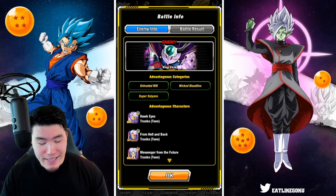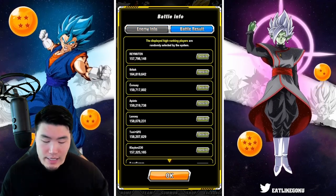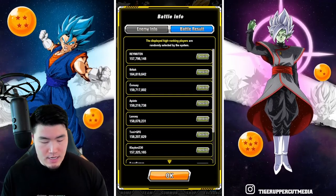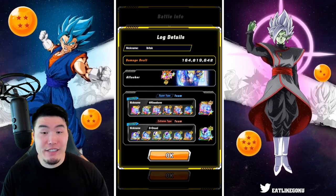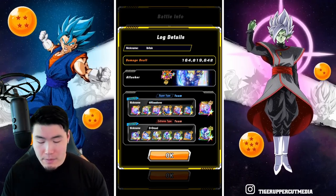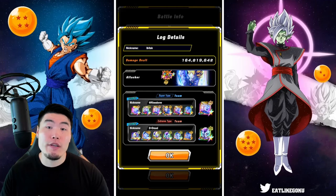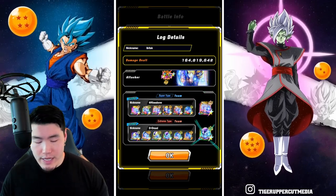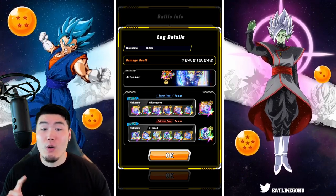Let's quickly go over the battle info tab. It's King Cold. The advantageous categories are Entrusted Will, Wicked Bloodline, and Super Saiyans. There are a lot of really high scores this time. The highest score on this page is I-Batak with 164 mil. For his attacker, he used the Fizz LR Trunks. For the Super Support Team, we have all Trunkses plus the Int EZA Trunks. And for the Extreme Side, we have all Frisas plus the Tech Transforming Frieza. One of the EZA Golden Frisas — the Tech one, the AGL one, or the Int one — can also work.